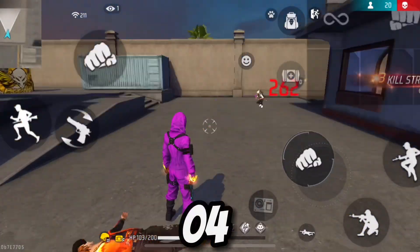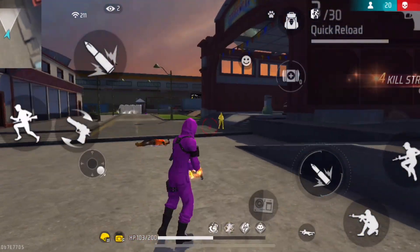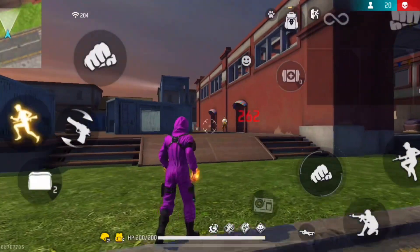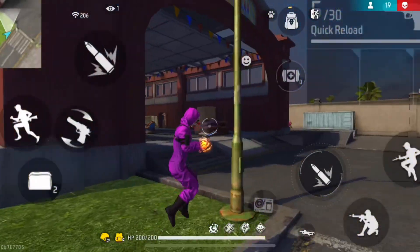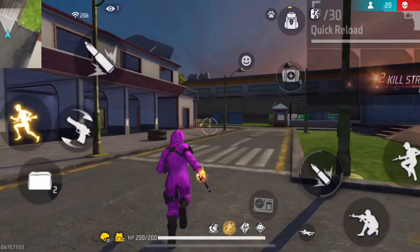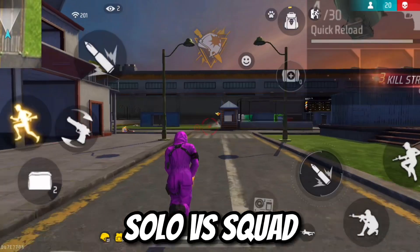In this video, I'm gonna tell you guys 4 of the best character combinations that could help you to push your rank fast and win matches in the battle royal rank mode in Free Fire. These character combinations are made according to different play styles. There's gonna be one for solo rank push players, one for rushers, one for long range players, and one for solo versus squad players.